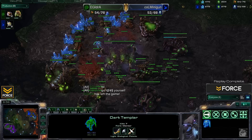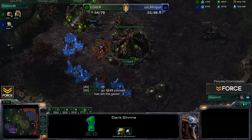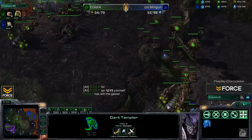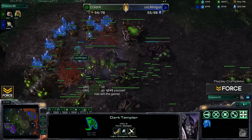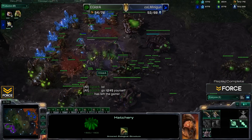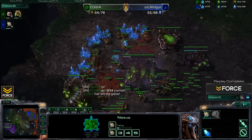Game three — fast dark templar, three-gate expand with a DT opening from Minigun, and iDra just wasn't prepared. He had spore crawlers coming but didn't wait for them to finish. In hindsight he could have pulled workers to surround the spores and taken out the DTs, but clearly he felt too far behind to continue, so he told Minigun to go love himself and bowed out — wonderful iDra mannerisms as always. Minigun wins the series! More commentaries coming, so stay put and keep watching.